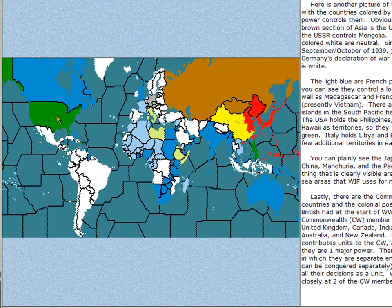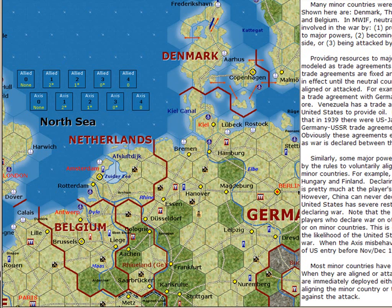Here are the lowland countries: Netherlands, Belgium, and Luxembourg. Luxembourg is not actually shown because of the scale. Denmark is another minor country. All of these have capitals shown with a grey center. When Germany attacked France, what they did is come through the Netherlands and Belgium, declaring war first on the Netherlands and then Belgium, and then attacking down into Paris. This enabled them to avoid the Maginot Line.